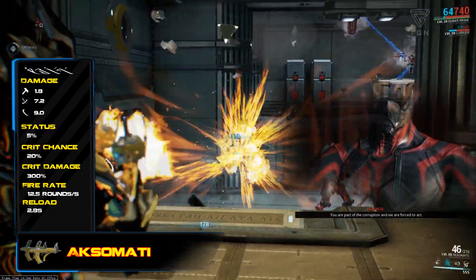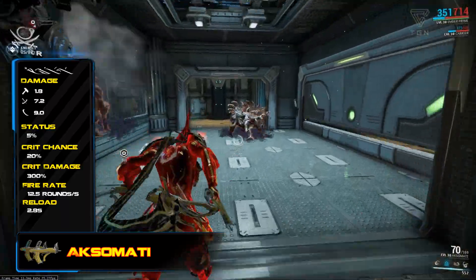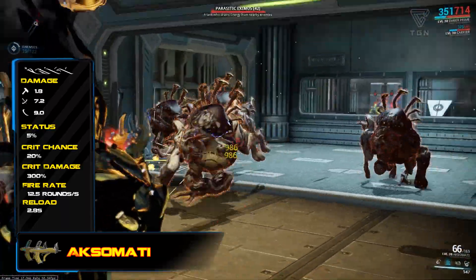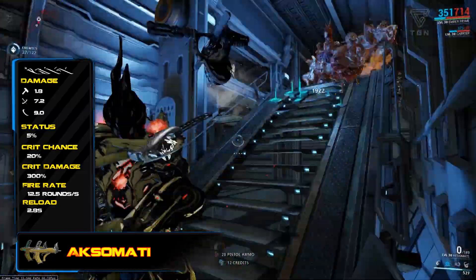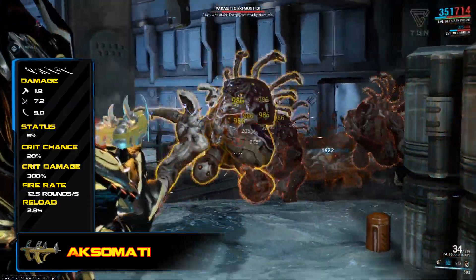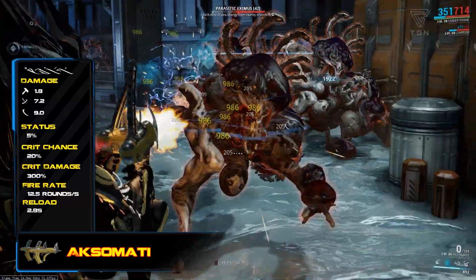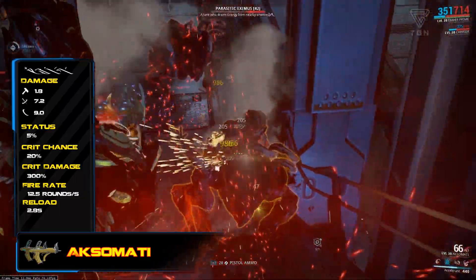Which immediately made up my mind about which way I was going to go with the build. It means that this weapon, although it's got a low base damage, hits like absolutely nothing else when it crits. The weapon itself is also fantastic to handle, with a large magazine size of 70 and a pretty decent rate of fire of 12 and a half rounds a second.